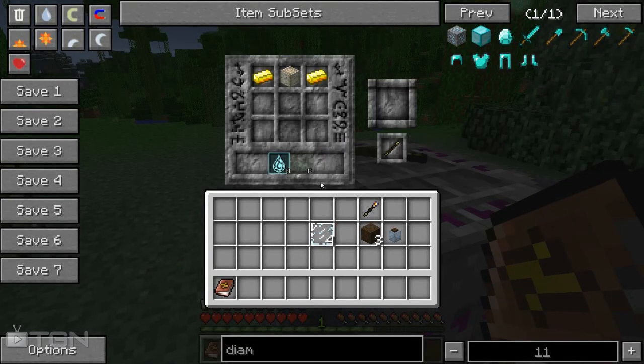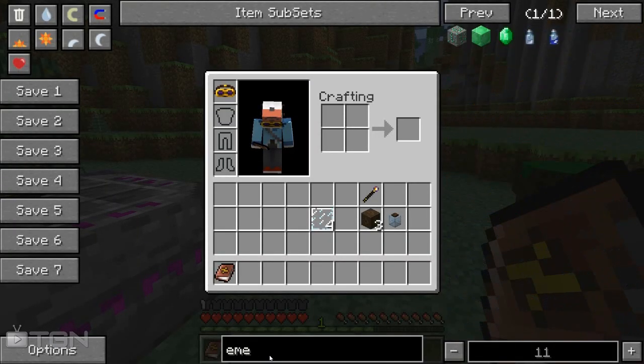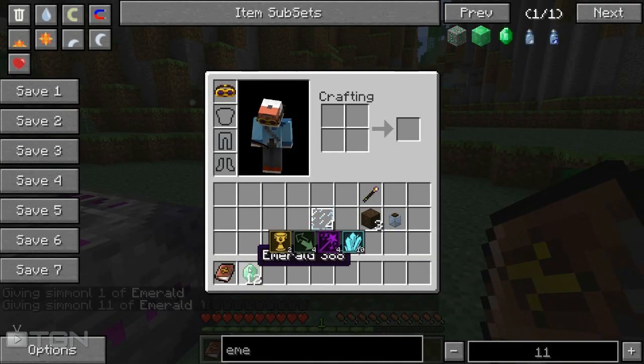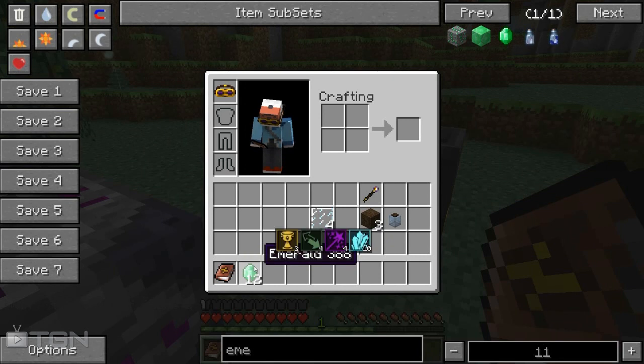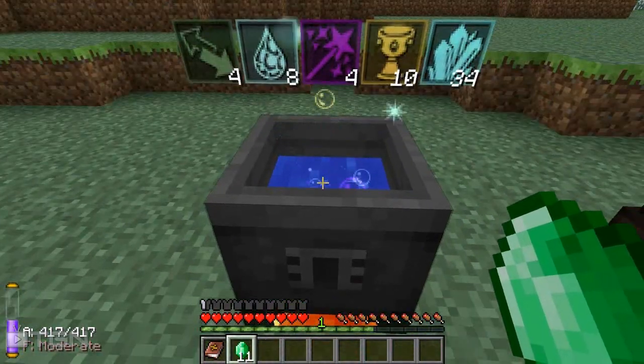Now we need eight Praecantatio. The one I normally use for this is emeralds, because emeralds give exchange and exchange is what we need. So here we go - this gives us four, and we also got ten of the others and four of those. So we're really going to go do it in. You have to be careful when you're doing this - the nodes are probably going to send a wisp out after me, which is not going to be good.